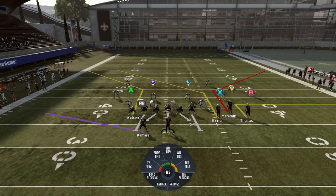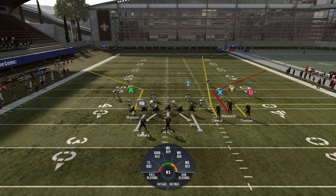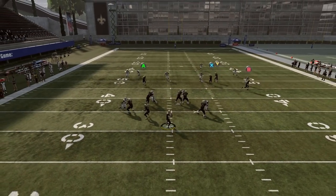The main route combo you need is the middle guy on a corner out, because you can hot route the outside guy to an out route. And what we're also going to do is fade the inside guy. So the key is that middle guy on a corner out. I'm going to block Kamara for protection purposes, and we're going up against a cover three sky — standard cover three with purple zones on the outside.